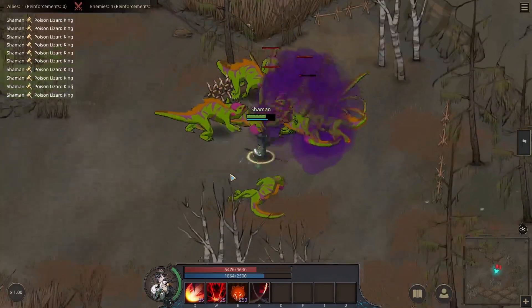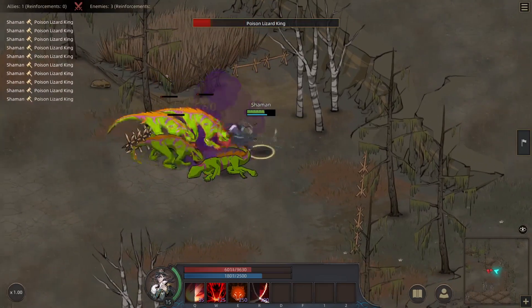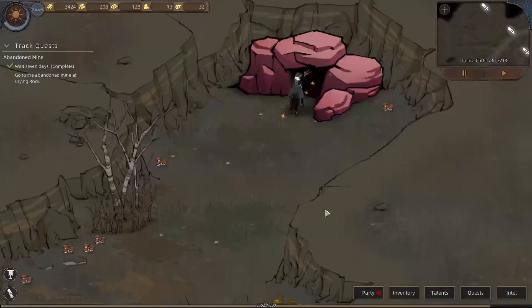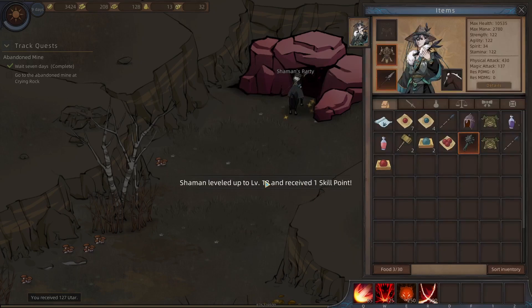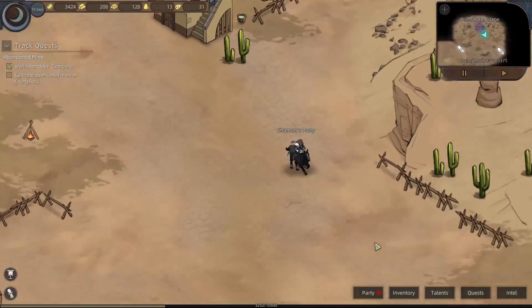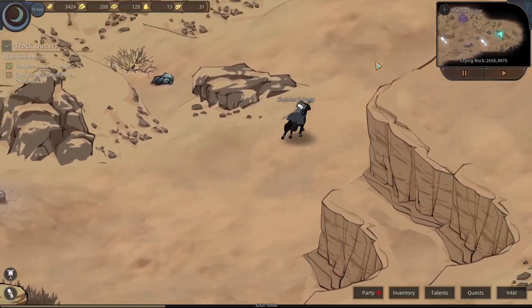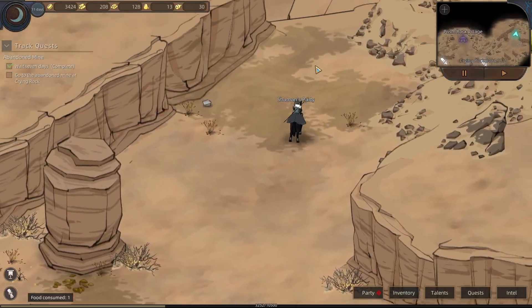Now that's a lot of damage! Once you use the experience stones, congratulations — you're now level 18. Now that you've finished leveling, well you haven't finished, you still have to get to level 20, but now that you've finished leveling as much as I'm going to show you, you should probably head to Prison Rock Village and finish those Shaman quests.